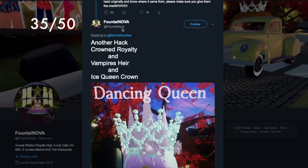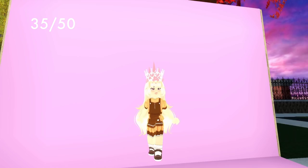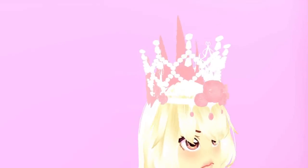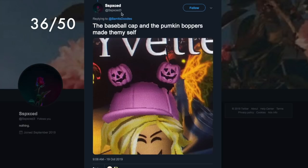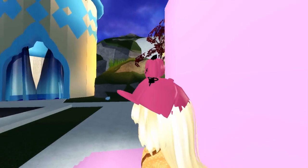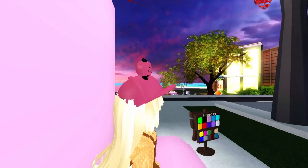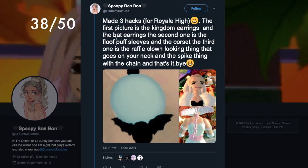I found a crown combo on my Twitter thread by Fountde Nova — it looks really cool with the little rose detail and the proportion in the middle with the ice queen crown. There's also a suggestion by sspxced3: the baseball cap with the pumpkin boppers. In game they're really cute — the black detail with ribbons and faces is charming. You can also do this with the spiderweb boppers and it looks just as cool.